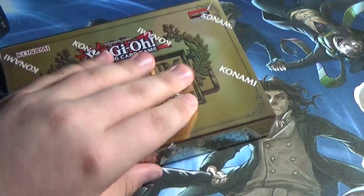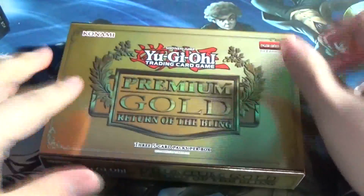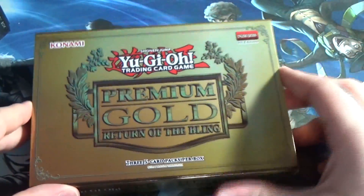So, first mini-box. Let's hope we can get a Number 95 or a Crush Card Virus, or even Lava Ball Chain — that'd actually be pretty nice as well. That was surprisingly easy — did you guys see how easy that came off? And we have our three mini-packs.